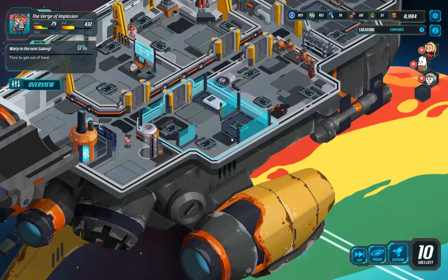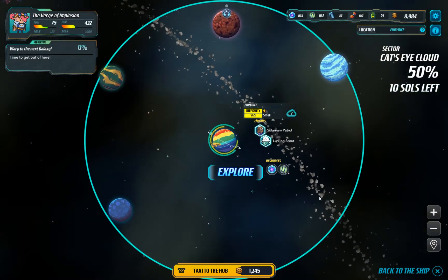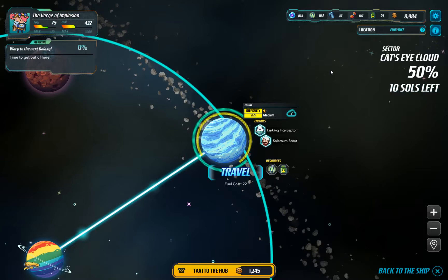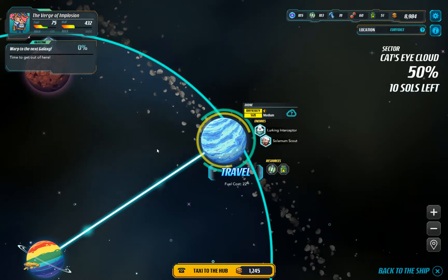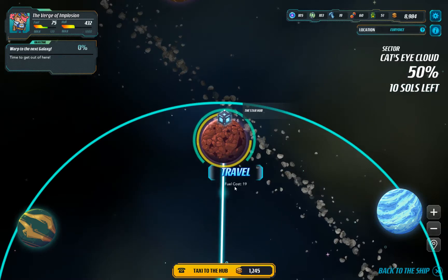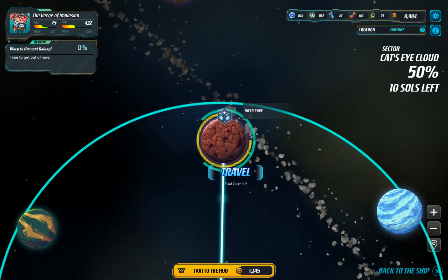We already explored everything here. Let's go and travel. We have 75 fuel. We go here because it's 22 fuel, and explore another 10 - that's 30 something. We should be able to do that and go back. Our hull is pretty damaged though. Let's go here first and refuel and all that stuff. I went taxi to the hub with our fuel.